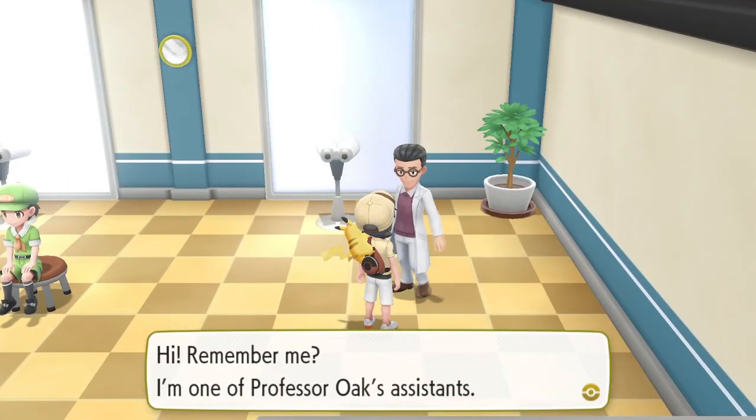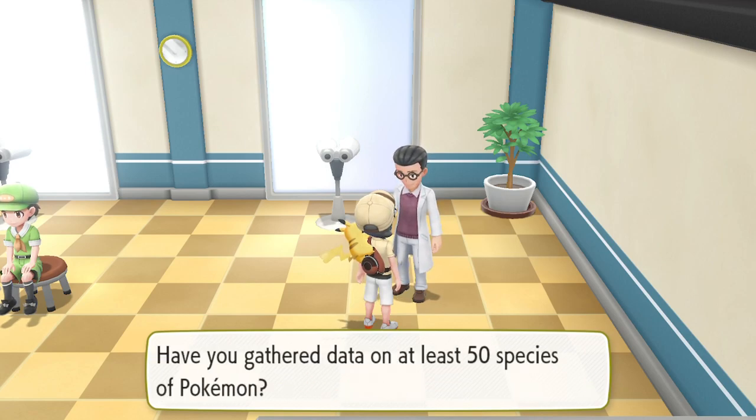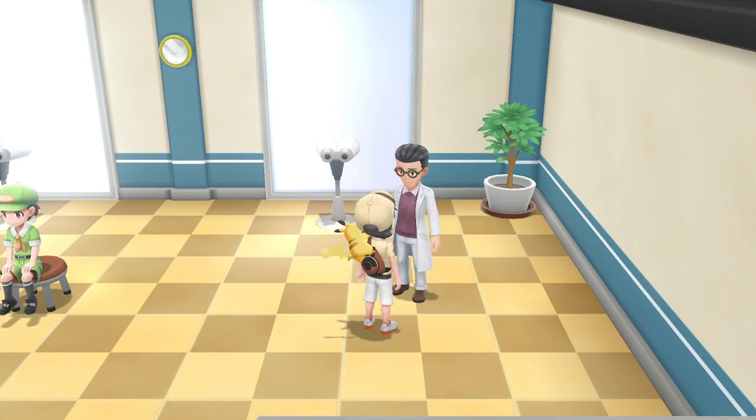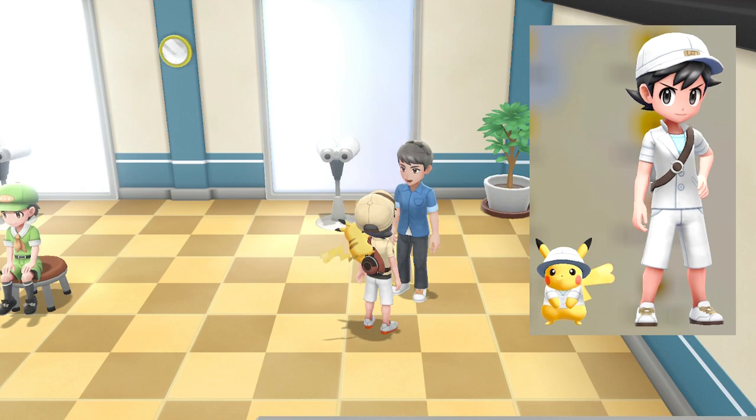After this we head to the center of town again and go east to the opposite guard post where we arrived from. Heading upstairs we talk to the professor's aide who will give us an assistance set if we have caught 50 or more species of Pokemon.